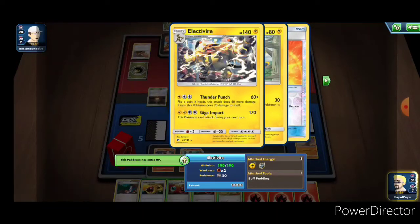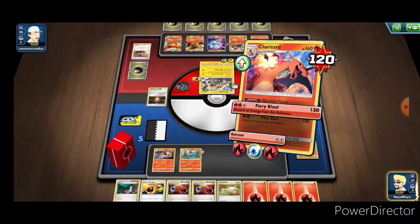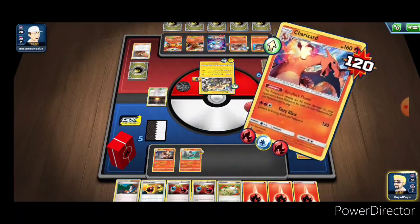Right now Charizard goes down on the next attack and we will not be able to kill Electivire before that happens, so we're in an awkward position where we've kind of got to hope for the best. Ultimately we're going to have to let Charizard go, but we will go down swinging because I don't really see any better options at the moment.